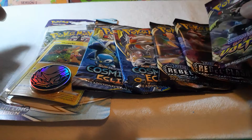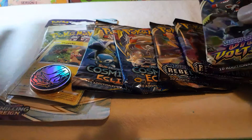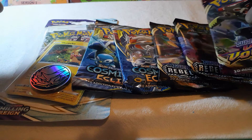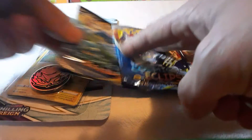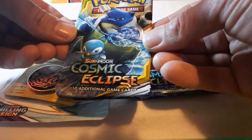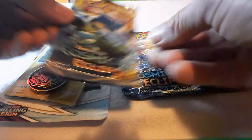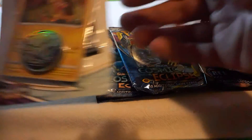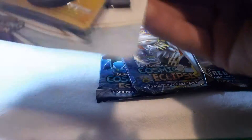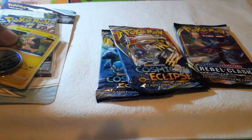We're gonna do a Vivid Voltage pack here — we got these out of some separate tins and stuff like that. We got two Rebel Clash, two Cosmic Eclipse. And look at that, there's our Blastoids with the penguins. And then we're gonna have a Chilling Rain pack. So we're gonna kick it off here right away.